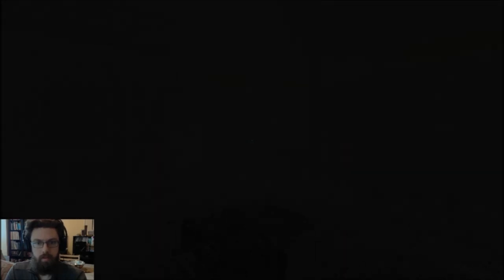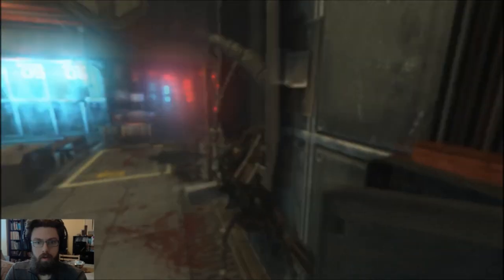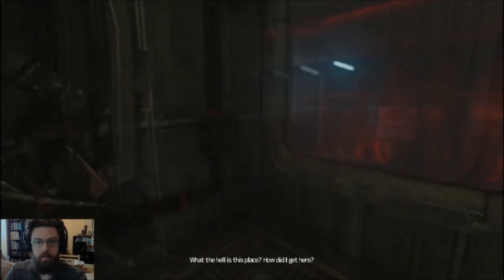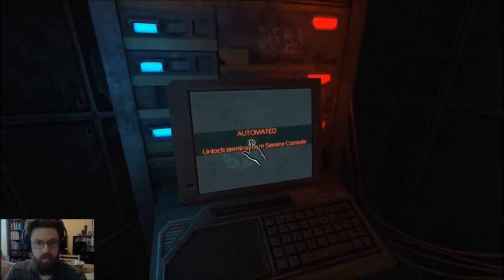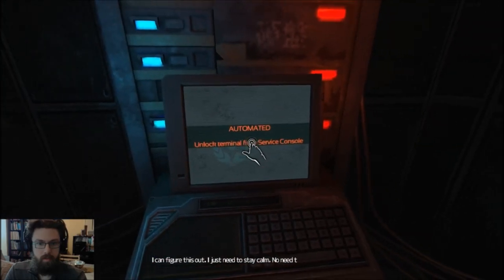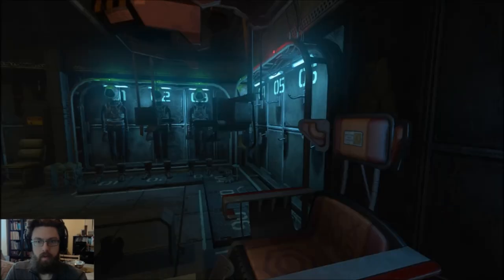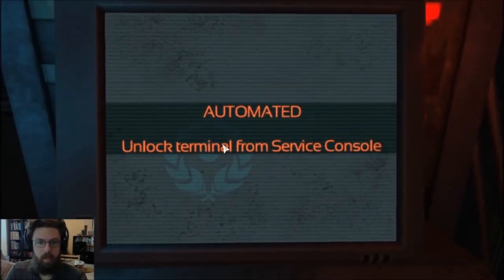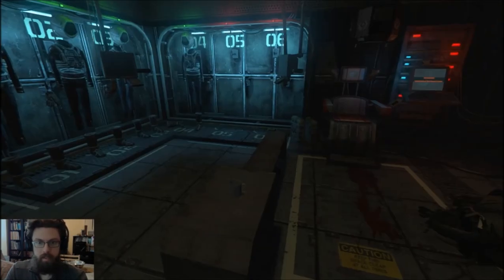Yeah, it's kind of stressing me out too. I want to go over here. Yeah, let's turn that on. What? It's a completely different place. Let's figure this out. I just need to stay calm. No need to make things worse. Okay. Unlock terminal from service console. I got this. Service console — it's right over there. It's okay, Simon. We're going to be okay.